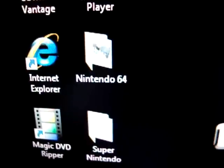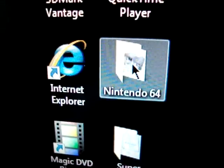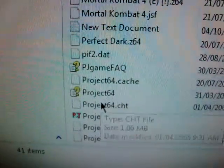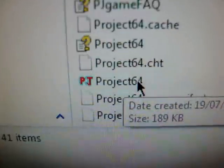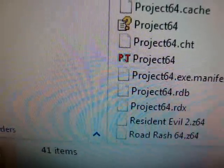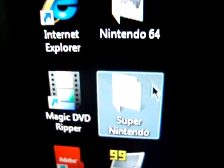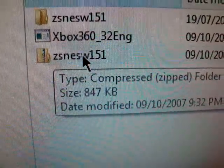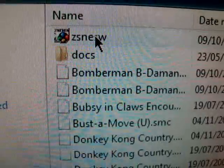So if you want to get the emulators, you'll want to go to Google and type in Project 64, and it should look like that. And then if you want the Super NES emulator, you'll want to go to Google again and get ZSNES151, and it'll look like that.